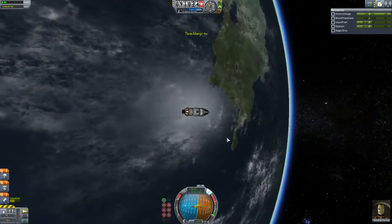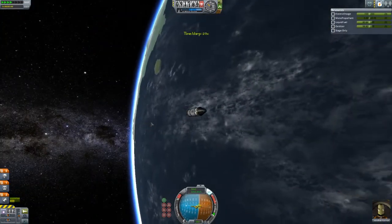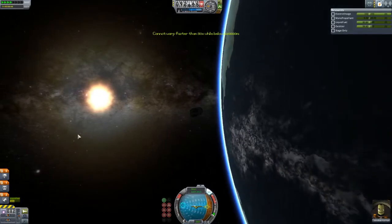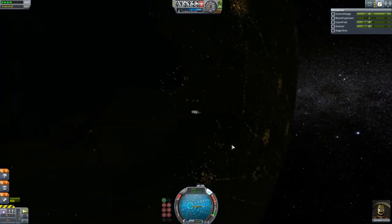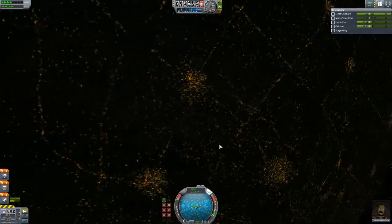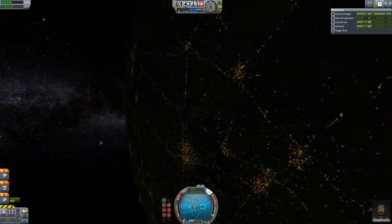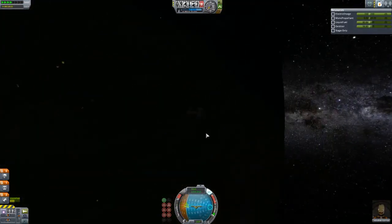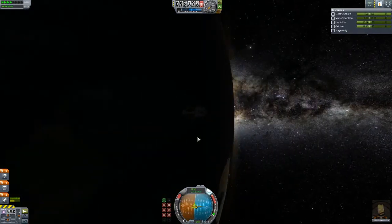We can kind of do all this in one go. If you want to time accelerate, press period. If you want to time decelerate, press comma. Jebediah is up in the air, we'll just go in orbit. You cannot time accelerate super fast until you're a ways out there. But here is the dark side of the planet with all the city lights — that's a mod you can install.